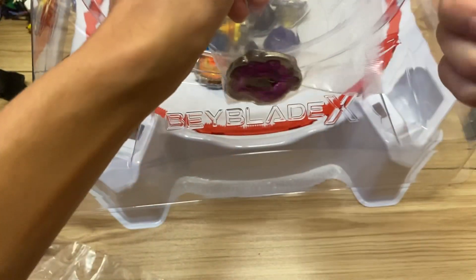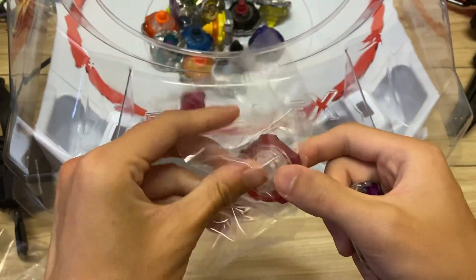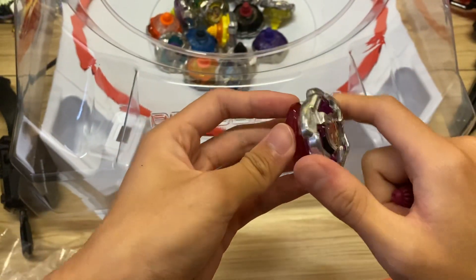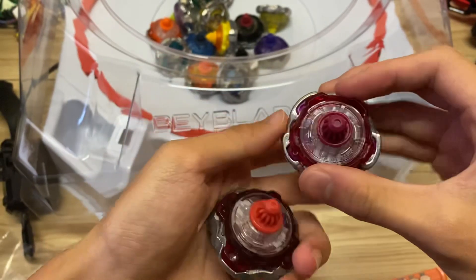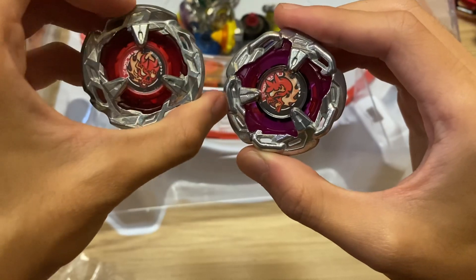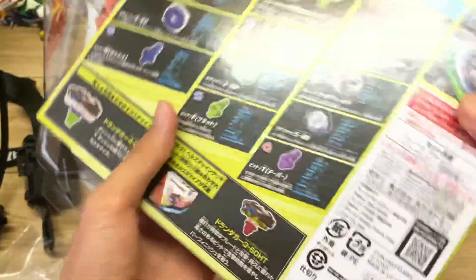Anyways, last and certainly not least, the main feature of this set — careful not to slice up the Beyblade on accident. Hell's Chain with 560 and high tapered. This tapered is taller than the original — for some reason we needed that. I don't know why, but it's alright, it's cool. Here are the Hell's Beyblades side by side. I'm sorry if I'm really breezing through this because I am very scared I'll run out of storage space.